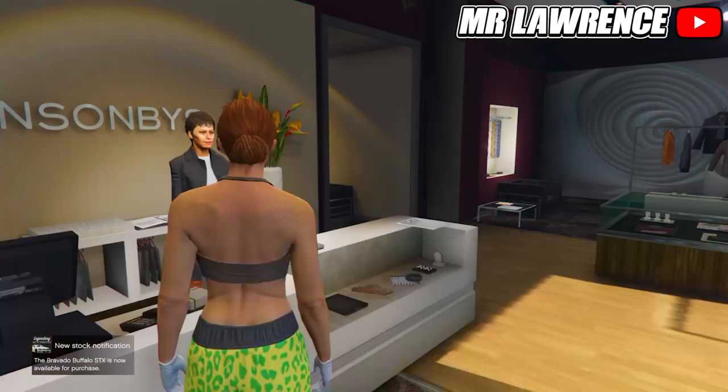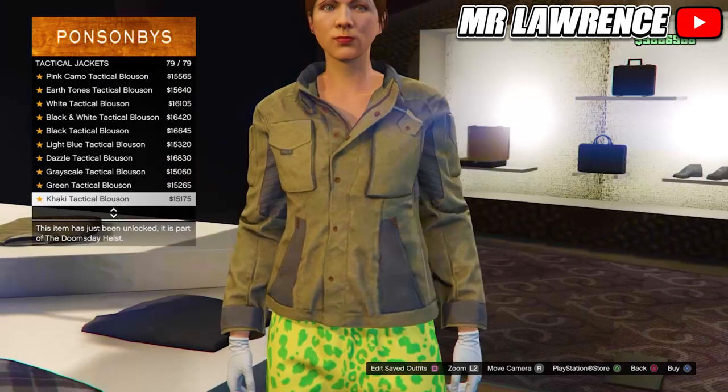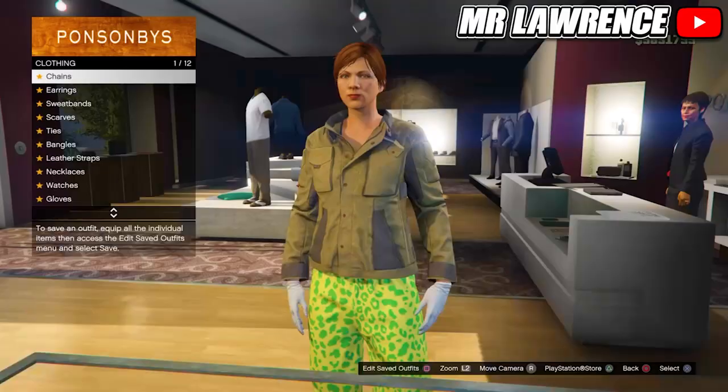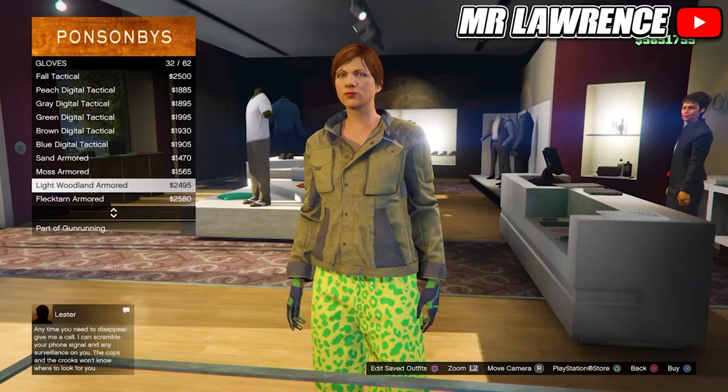Now go to the tops again. Scroll down to tactical jackets and purchase the last one. Stay in the top section and go to bikinis, then purchase the black bikini. Now make your way over to the accessories, go to gloves and purchase the light woodland armored. Save this outfit in your third slot.